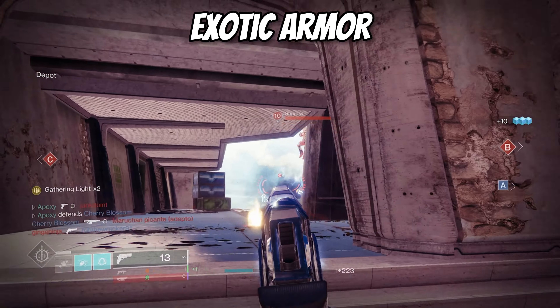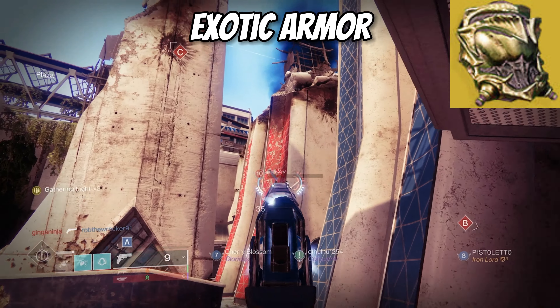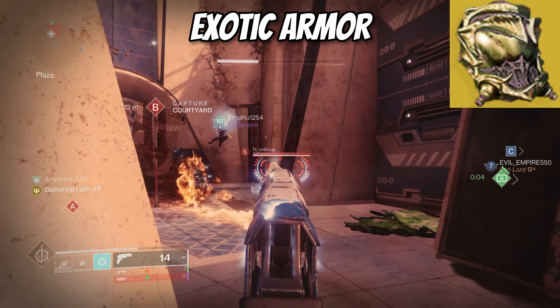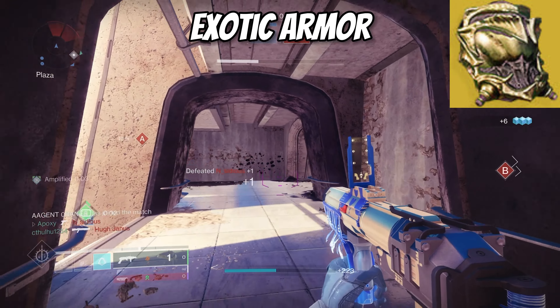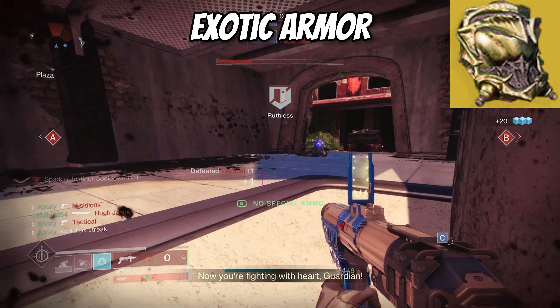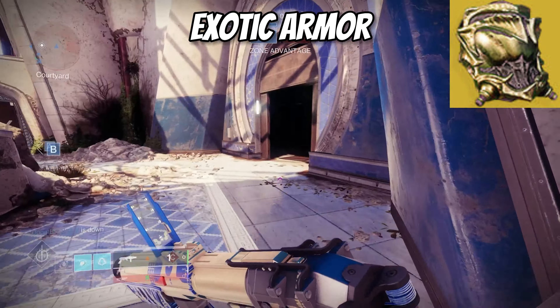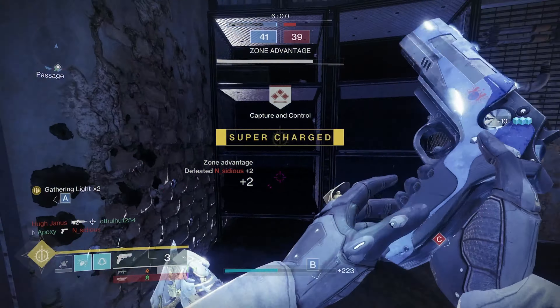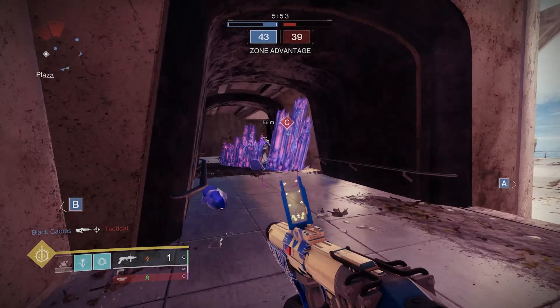Looking at the exotic armor piece for this build, I personally prefer Wormhusk Crown. We get our dodge back so quickly, and that free extra health we get anytime we dodge is super helpful in PvP situations. I know a lot of people talk about this exotic but it's so useful — it's one of the only great things us hunters have. You could also throw on Stompees; there are really no great arc-specific exotics right now, so any generic hunter exotic will work.